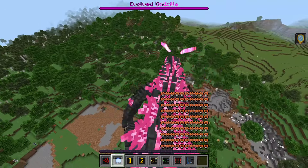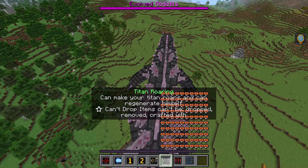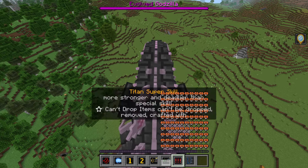We've got the atomic breath, and since we're Evolved Godzilla it lasts a lot longer than normal — look at all that damage in the surrounding area. There also appear to be two different heavy attacks: the first one hits things with its tail, and the second one looks like a stomp. There's also an alpha roar and a titan roar.